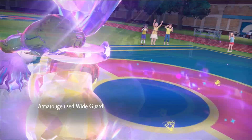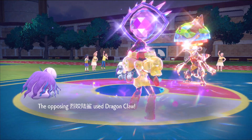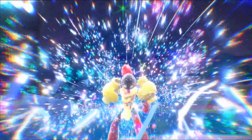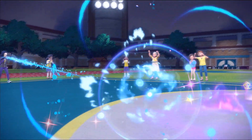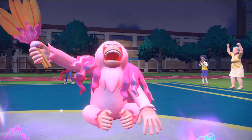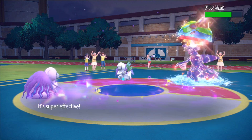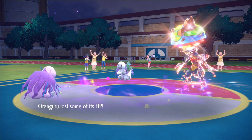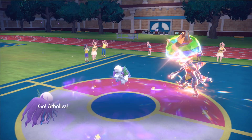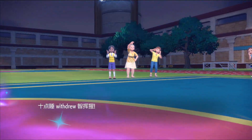I go for Wide Guard again — I can live Earthquake pretty easily — but my opponent plays around it and goes for Dragon Claw into Armor Rouge, knocking me out. It's okay because I should be able to set Trick Room again and bring in Arboliva from the back. Down goes Armor Rouge. Orangaru ends up getting taunted, which is rough. My opponent is clearly better than the previous opponents. I try Chilling Water to lower Garchomp's attack, but they have a Clear Amulet which prevents the attack drop.